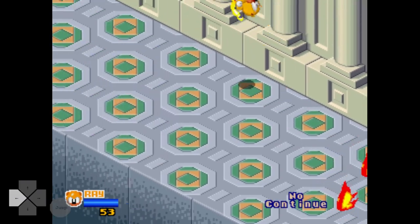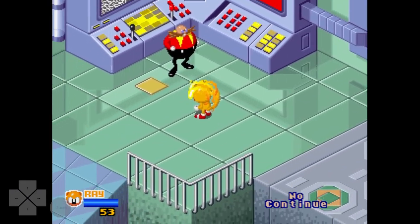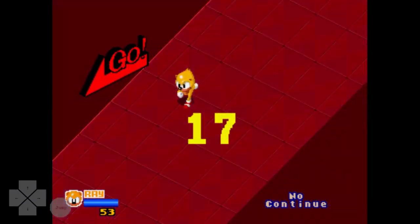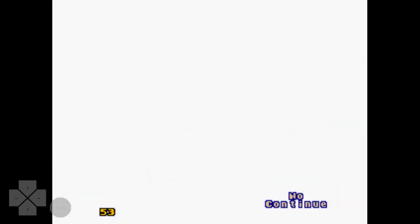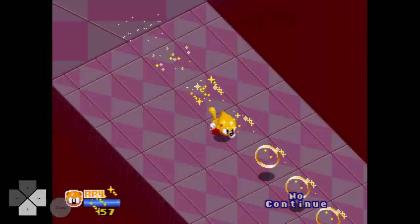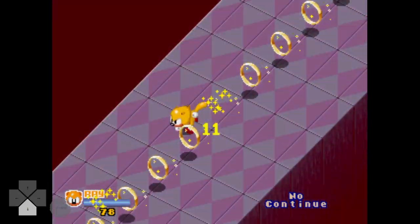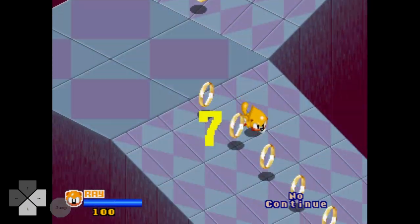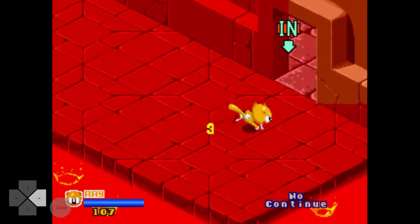Now the game is basically done. The timer can end one of two ways here — during the final descent, if you run out of time, the timer ends when the game over text appears. It's faster to get the good ending though, so run down the slope until you reach the final door. Take care not to take the corners too tightly or else the camera may lock up. Once you reach the bottom, head through the door and claim your victory, as you've just completed a run of Sega Sonic the Hedgehog.